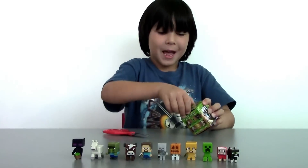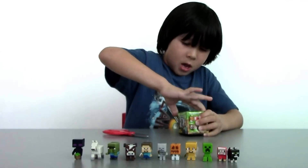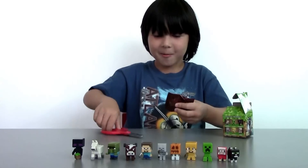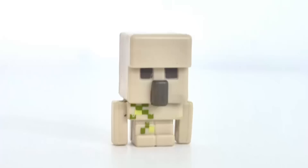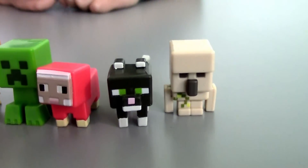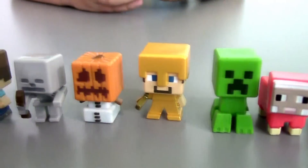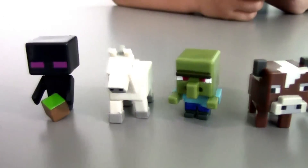Now let's open the last box and I hope I'll get iron golem. I cannot wait to see what I'm going to get. Yes! I got all my figures! I got an iron golem! Unbelievable! So here are all the figures I got: iron golem, cat, sheep, creeper, golden Steve, snow golem, skeleton, Steve, cow, zombie villager, horse, and enderman.